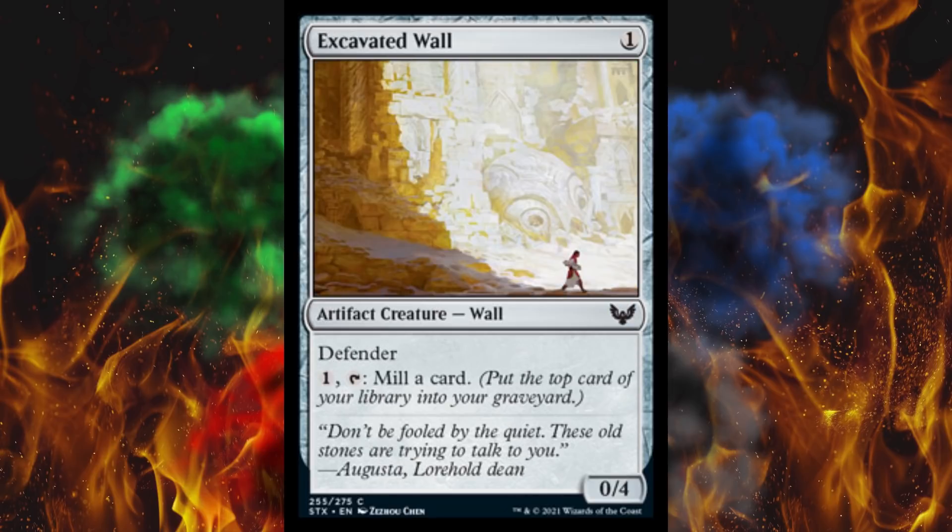Next up, Excavated Wall — a 1-cost 0/4 with defender. Tap, or pay 1 and tap it to mill a card. I gotta get all that spirit crap going. But we all know that red-white is gonna be dead on arrival — the whole damn college costs like 5 mana on up, and it's just garbage spirits on the ground that don't fly.